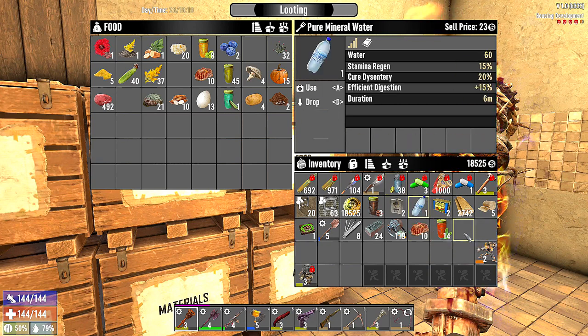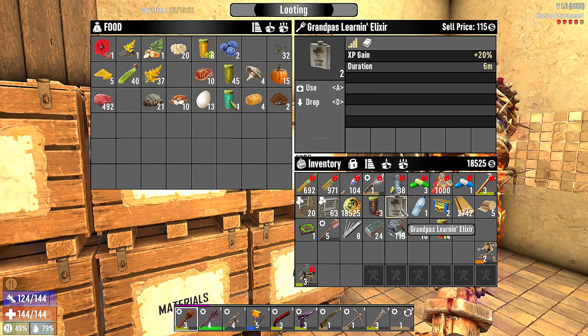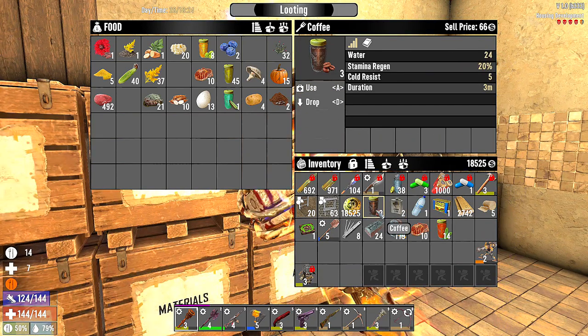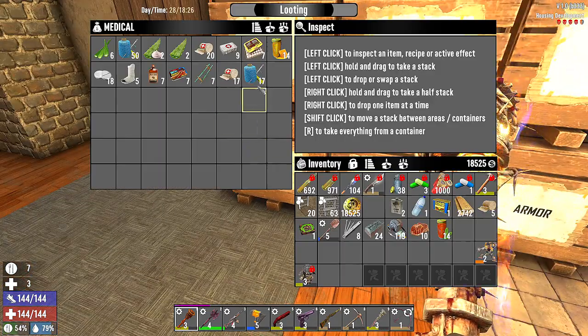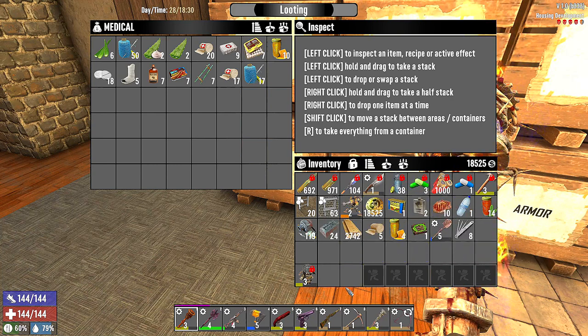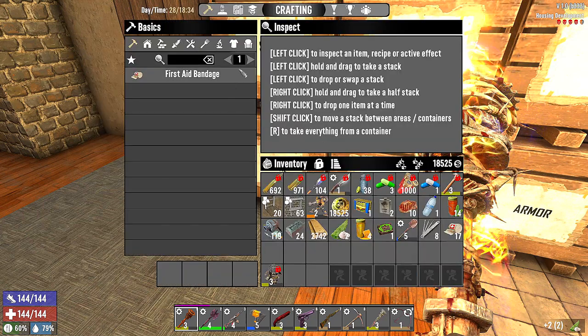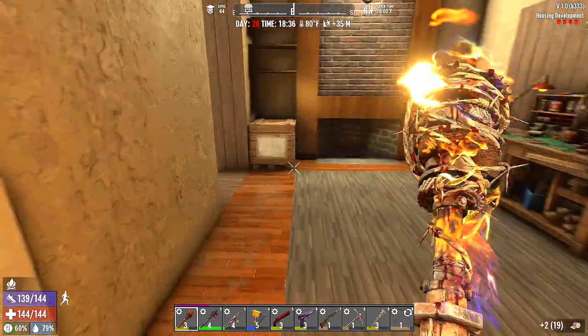We have one purified mineral water and two learning elixirs that are going to be good. Coffees for stamina regen — actually I'm going to leave the coffee. We need to take the honey. We'll take a couple of those. We don't have any bandages, so we'll take these and make a couple of first aid bandages.